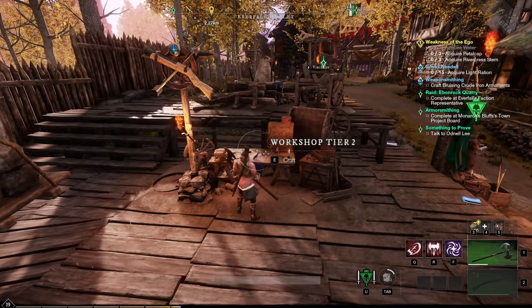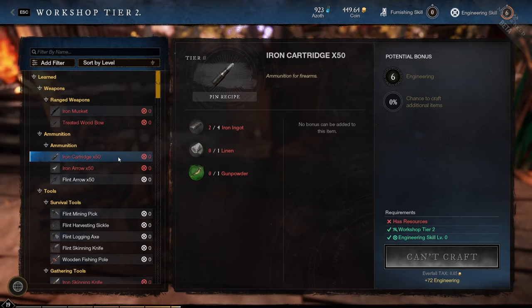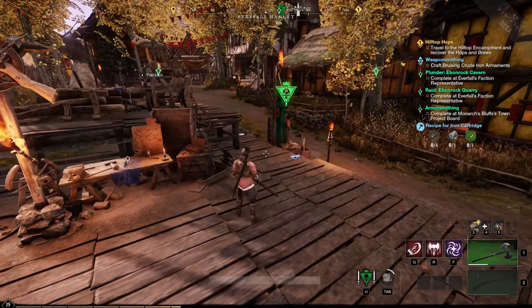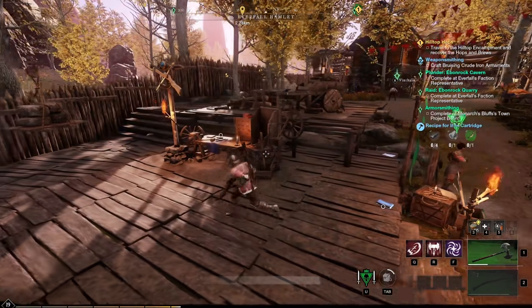If you're constantly going to craft something, you can pin that recipe by going to the crafting station and clicking on pin recipe. The recipe will then be pinned on your screen so you can see what resources you need to craft it.